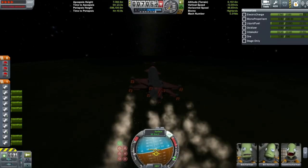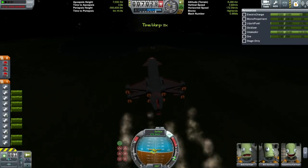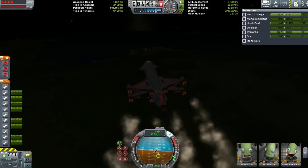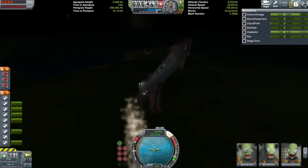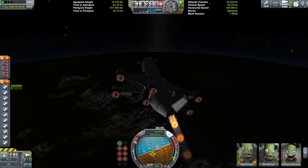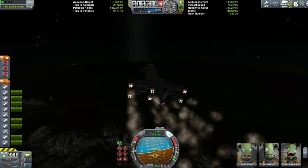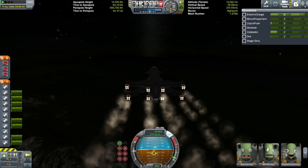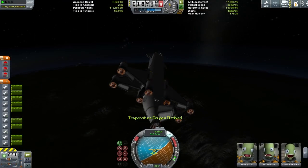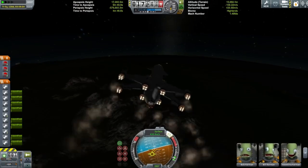Some of you are wondering about the nose cones on top of the rapiers. It might be a fixed bug now, but it used to be that rapiers were more aerodynamic with nose cones on the back. In the end this plane doesn't really need those nose cones because there's so much excess liquid fuel — it might waste a bit more on the ascent without them, but it's not really an issue.